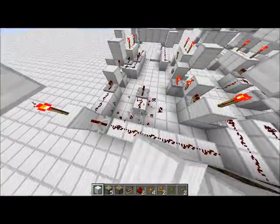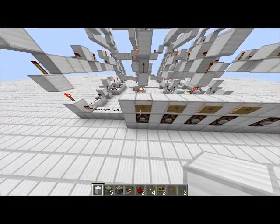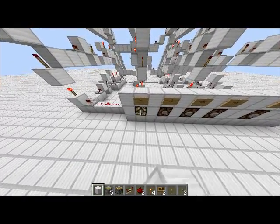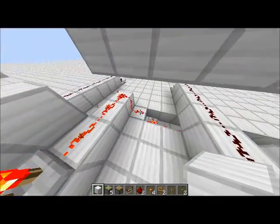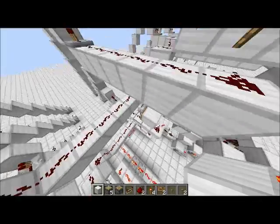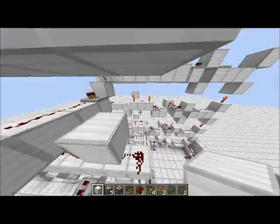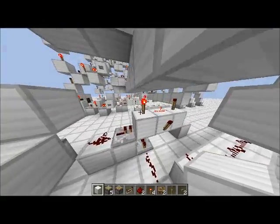I'll give you an example of what it does. So if I hit one, this light will come on, and then that would mean that it would send a redstone signal all the way over to the side and come out.